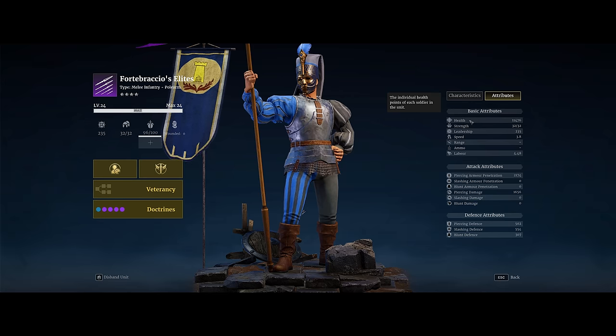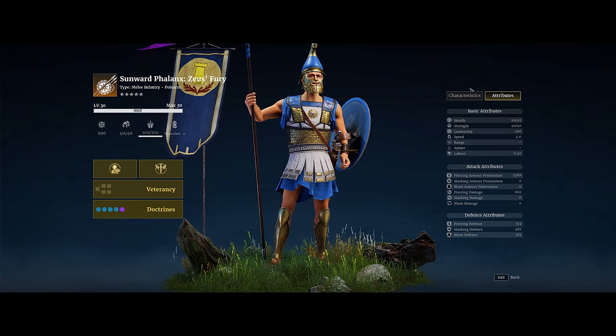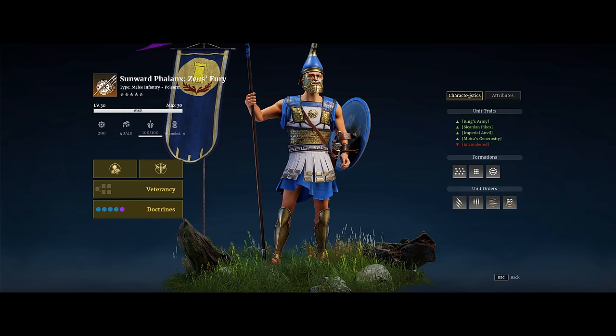A lot of the base stats between Forte Brasio's and the Phalanx are actually very similar, which on the face of it you'd think is kind of weird — you'd expect a Tier 5 unit to have a lot better stats. But where this unit makes up for that is really in its characteristics, abilities, and versatility.